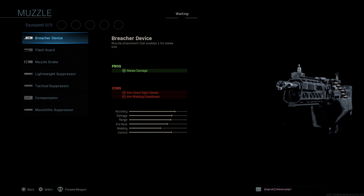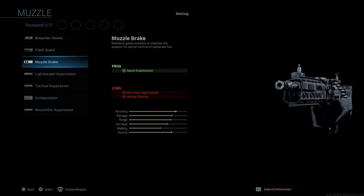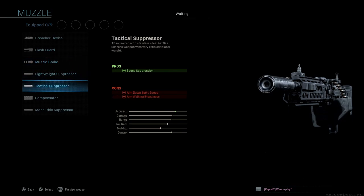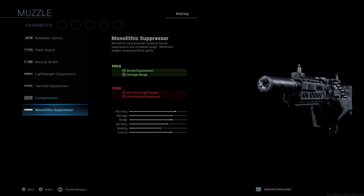For muzzle options, we have the breacher device, we have the flash guard, we have the muzzle brake, we have the lightweight suppressor, tactical suppressor, compensator, and the monolithic suppressor. Let's put that on.